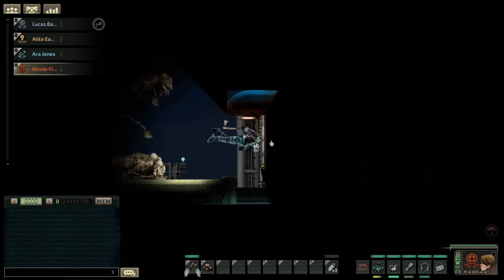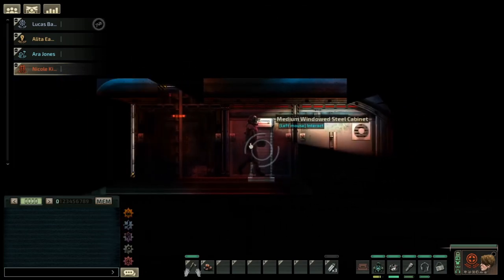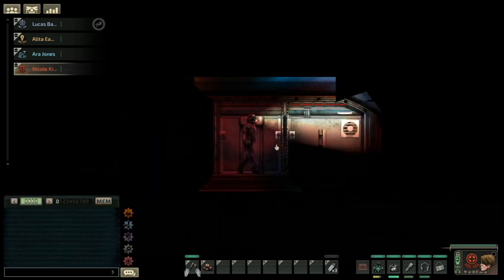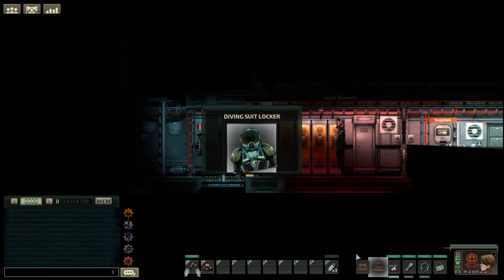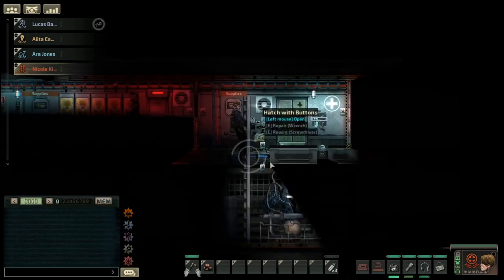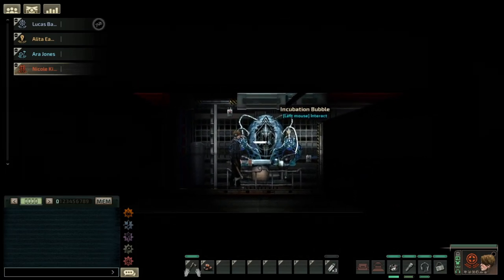Once you have an unidentified genetic material, you'll want to take it to a research station. With the research station, you'll need stability to refine it. Another way of getting genetic material before you've got that level is by finding incubation bubbles inside alien ruins.